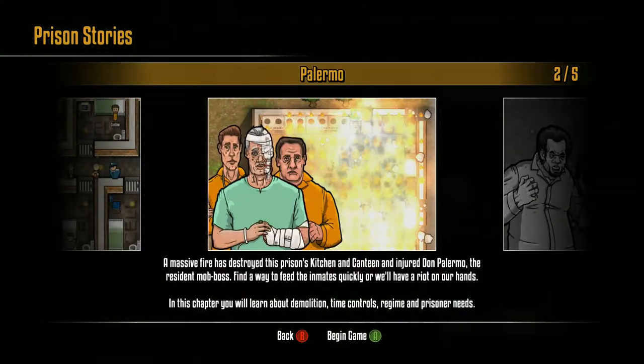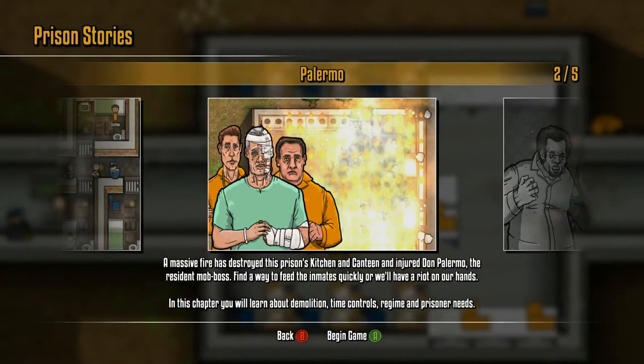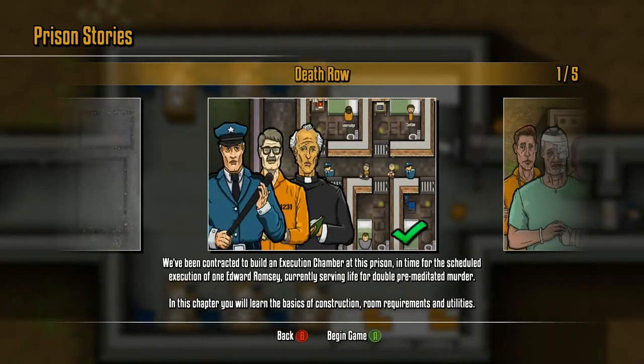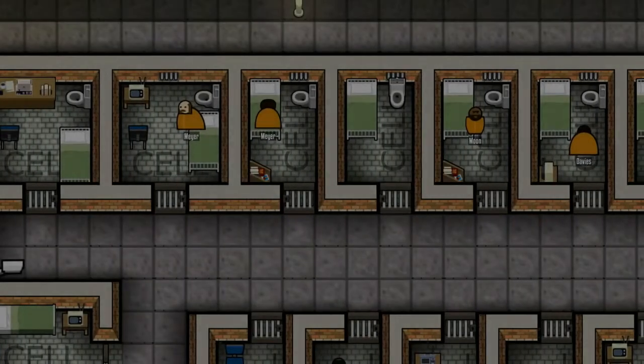We're going to start with Prison Stories. We're going to start again - these are little mini stories inside the prison and we have to build the prison. There we go, we've got a load of prisoners - look at them. They do not look very happy.